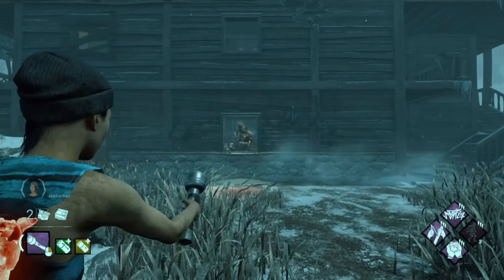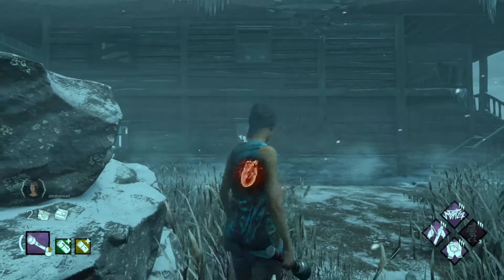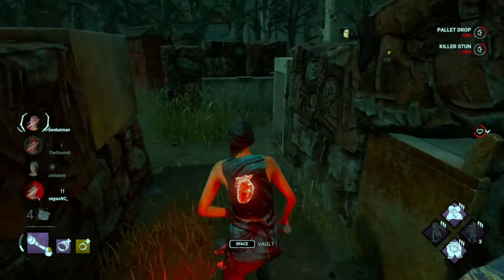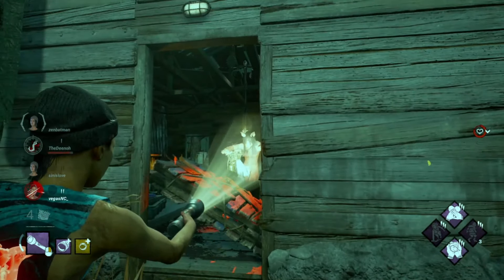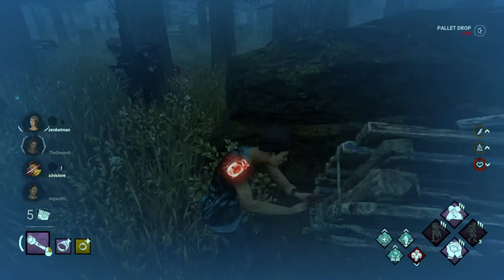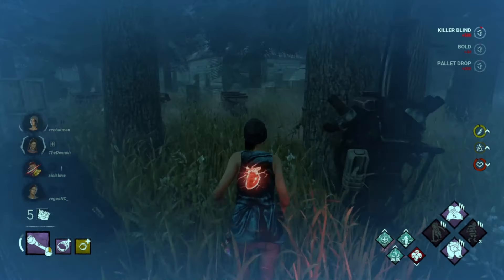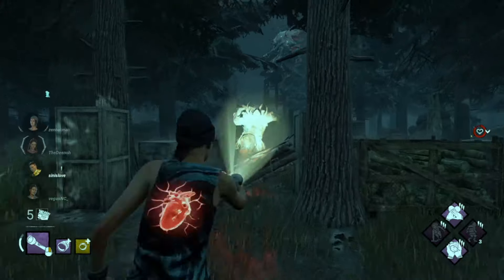If you don't have a friend to practice, no worries — we'll just piss off some strangers. Get the killer's attention, either chuck a pallet or vault a window and hope the killer will follow you. When they do the pallet break animation, fire it right in the face. Even if you don't get it, just keep practicing because they are locked in animation with minimal movement, so you can get used to getting the beamer locked on target.